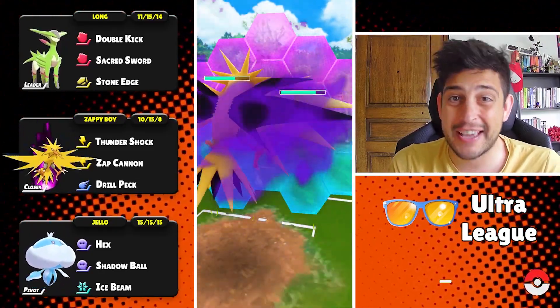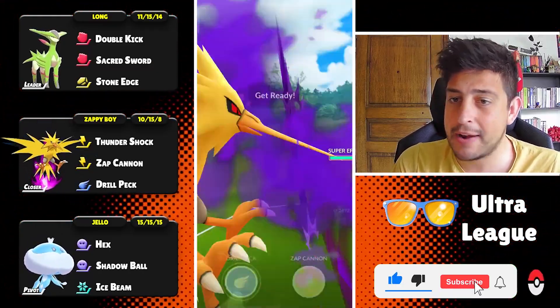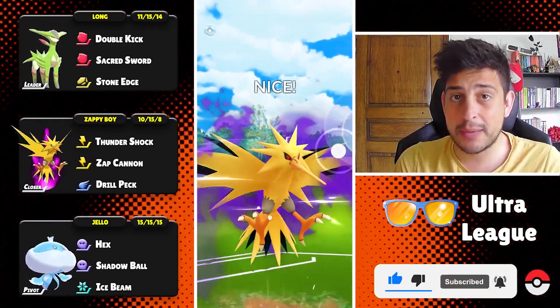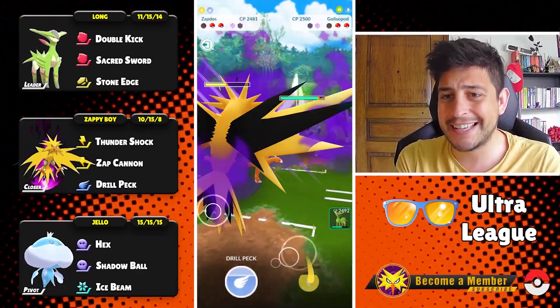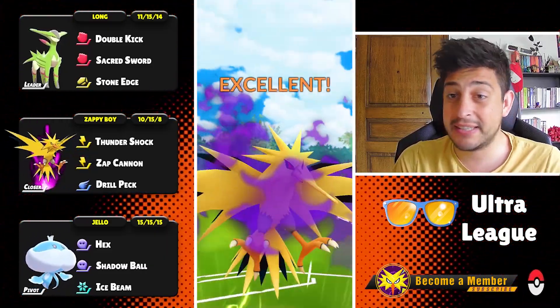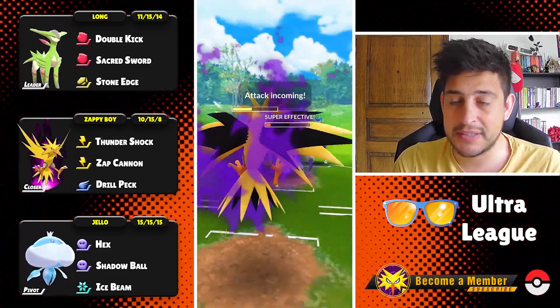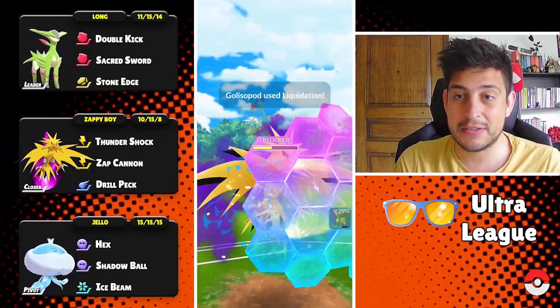I also have a 100% IV Jellicent, which means this team doesn't require a lot of XL candy to build. For Shadow Zapdos and Virizion you definitely need no XLs; for Jellicent you need just a little bit of XL candy powering up this Pokemon, but you can play it with a Hundo and be just fine. We're able to land a big Drill Peck on the Colissopod, but this is Ultra League — anything can survive pretty much anything.